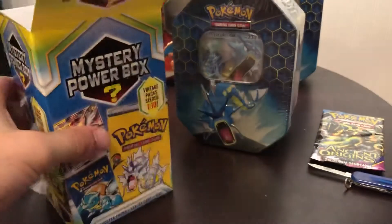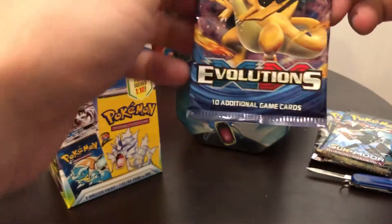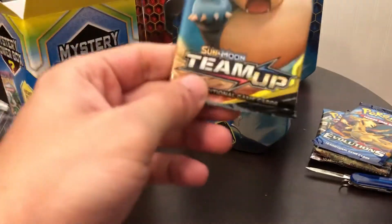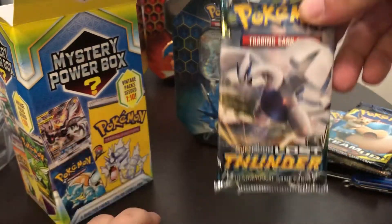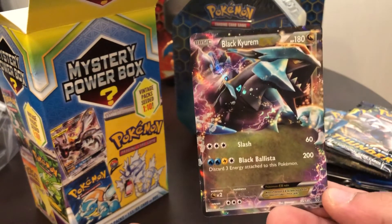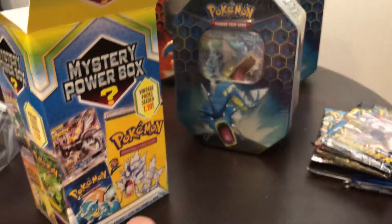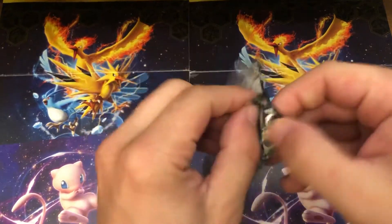Pack number one: Ancient Origins. Number two: Burning Shadows — that's not a bad pack, going for that Charizard. And XY Evolutions, also going to go for the Charizard in this one. Not actually terrible so far. A Sun and Moon Team Up, and a Sun and Moon Lost Thunder. No Vintage Pack, but we got a Black Hurom — oh, that's gorgeous. Let me adjust my camera here real quick so we can see this nice little backdrop and make it easier for me to open these.